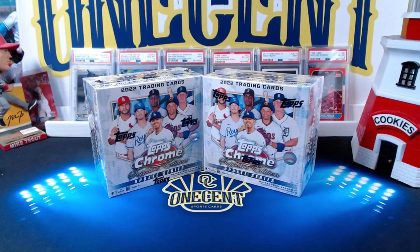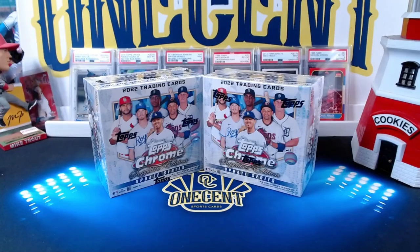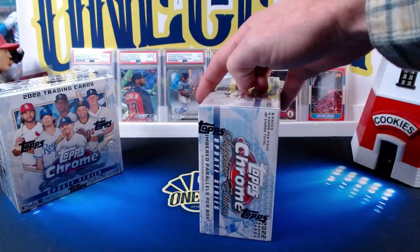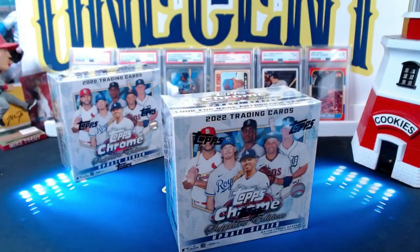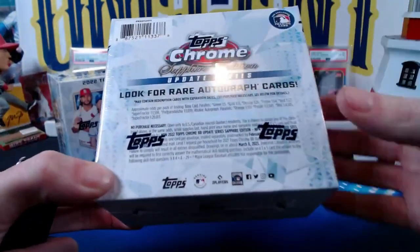Hey everyone, welcome into One Cent Sports Cards YouTube channel. Today I'm going to be opening up not one but two Topps Chrome Update Sapphire Edition boxes to see if I can get lucky. You've got to ask yourself one question: do I feel lucky? It's a 330-card base set and you only get about 32 cards total, so you're getting roughly one tenth of the set, but you do get a couple parallels — sometimes maybe even three.